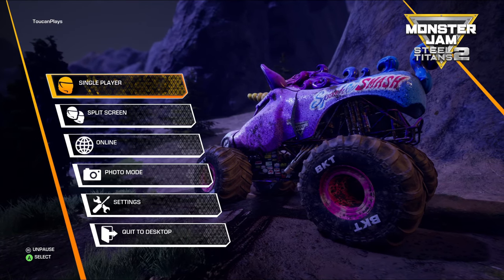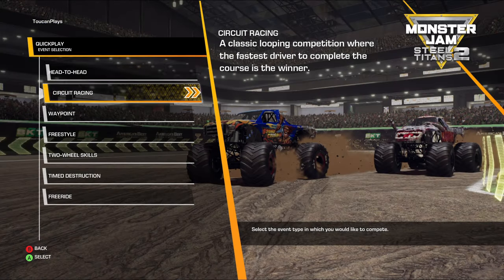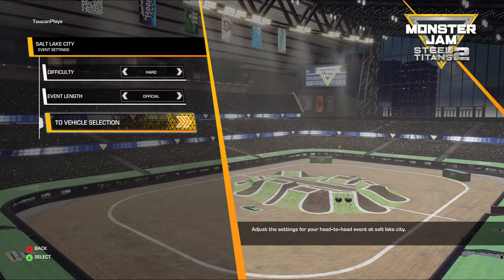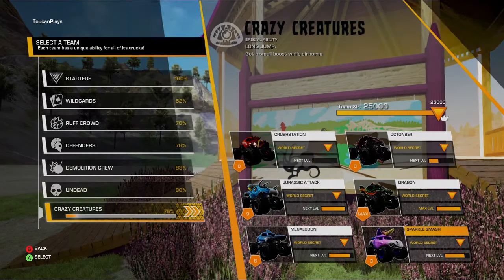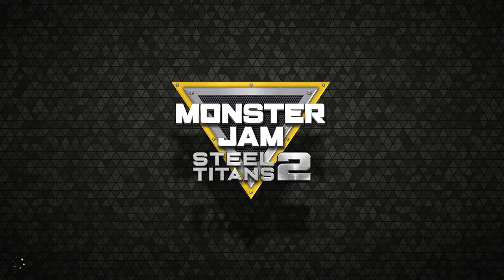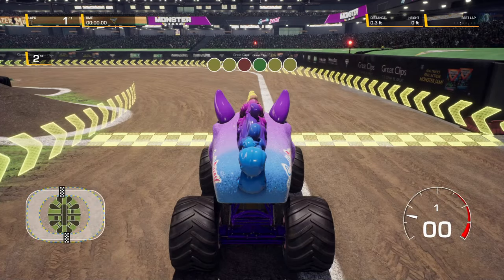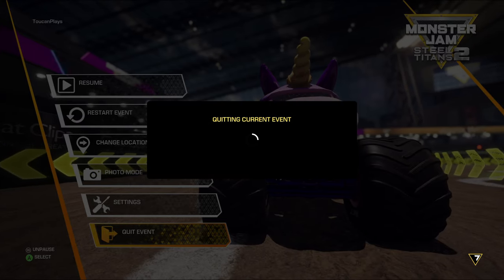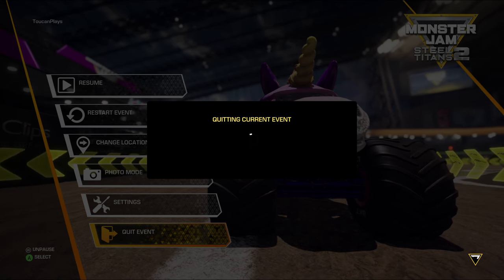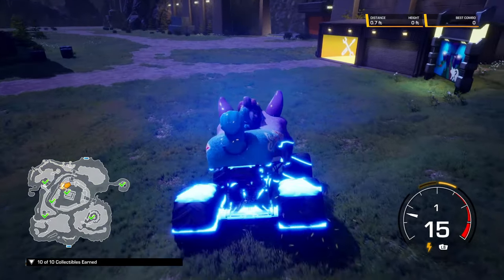In order to get back to the garage quickly, what you can do is go into Single Player, go down to Quick Play, and pick any event — it doesn't matter what you pick, and it doesn't matter what truck you pick either. Because all we're going to do is quit immediately after. Once it loads, just push start, quit event, and we end up getting teleported right back to where we started at the garage.